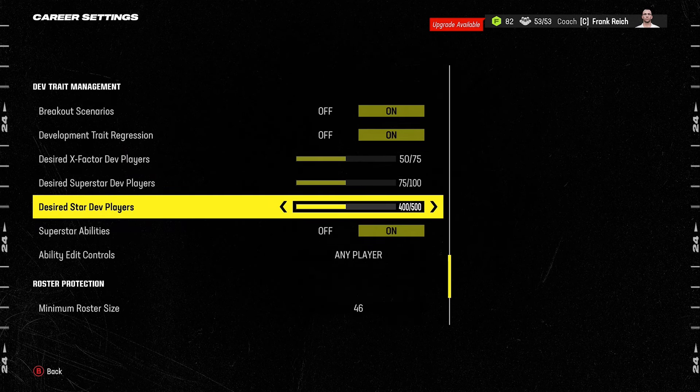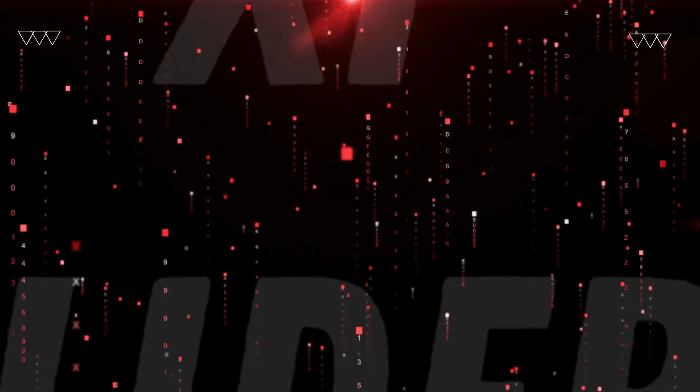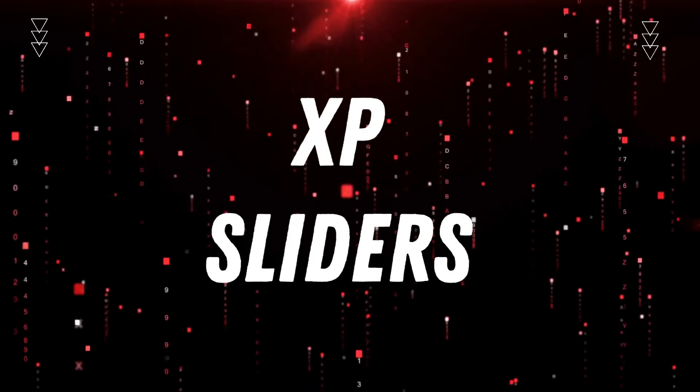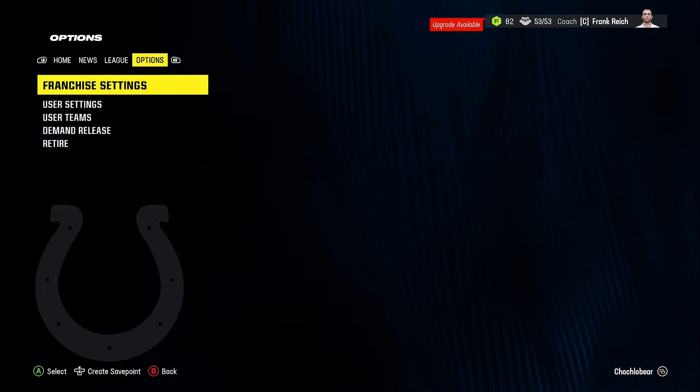Everything in dev trait management I tend to leave as default. The number of X-Factor players, Superstar players, and Star dev players seems fairly well balanced out of the box. The last thing I do here is turn Fill Roster to Off, which prevents the CPU from automatically signing free agents so I can fill the bottom roster slots myself.